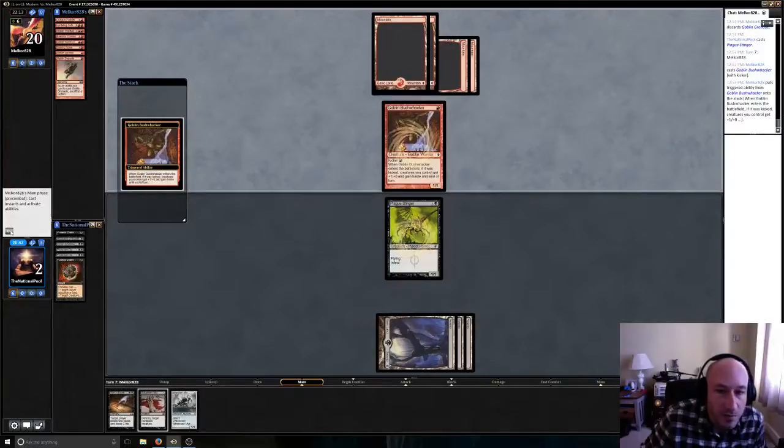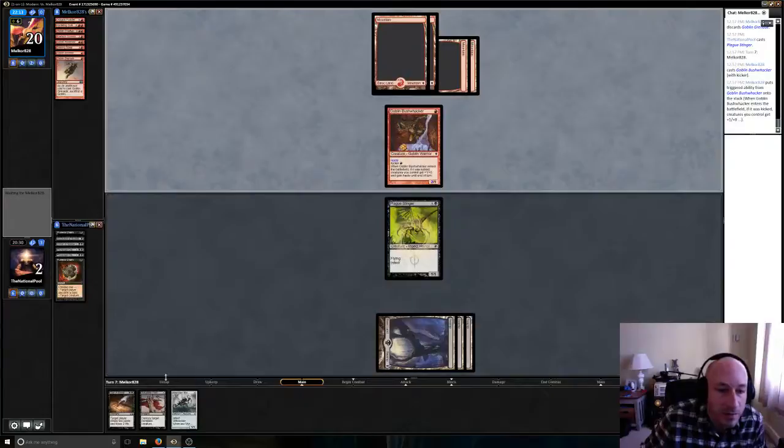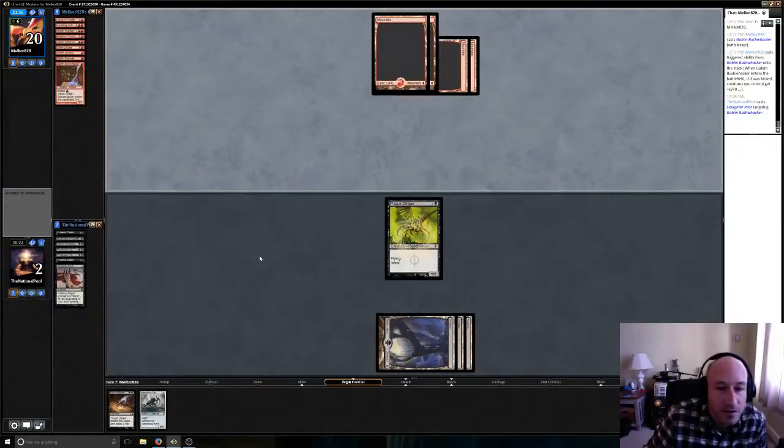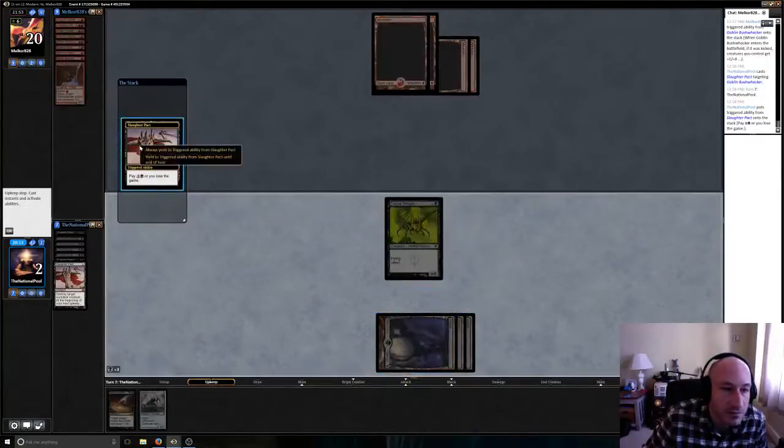It doesn't have haste — we might want to Slaughter Pact this just to keep the board clear. If it was kicked — creatures you control — okay he did kick it, so I think we're gonna have to Slaughter Pact this. Yeah, totally. It's my first time playing with Slaughter Pact actually — I've got a two-of in here. So that's going to tap us out on mana for next turn completely, but that's okay — we saved ourselves. Actually yeah, that would have been lethal.